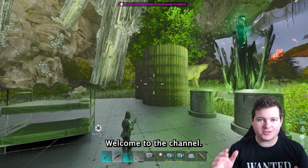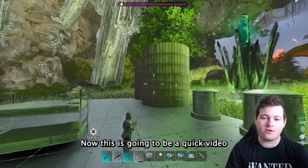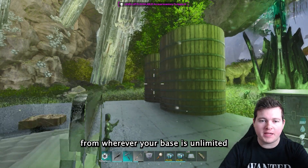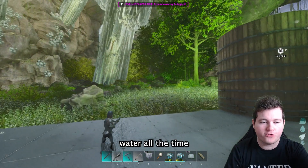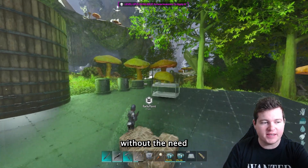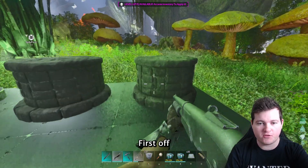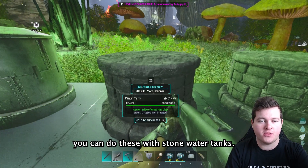Welcome to the channel. This is going to be a quick video showing you how to get water from wherever your base is — unlimited water all the time without the need for connecting it up to a water source. Let's get into it. First off, you can do this with stone water tanks,